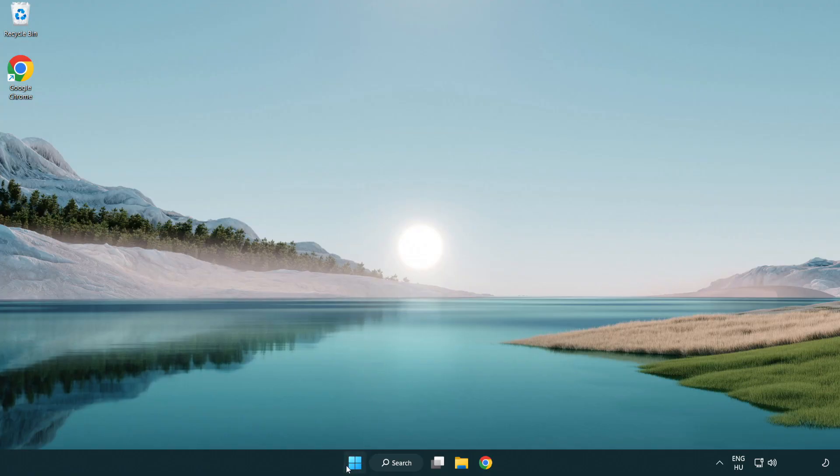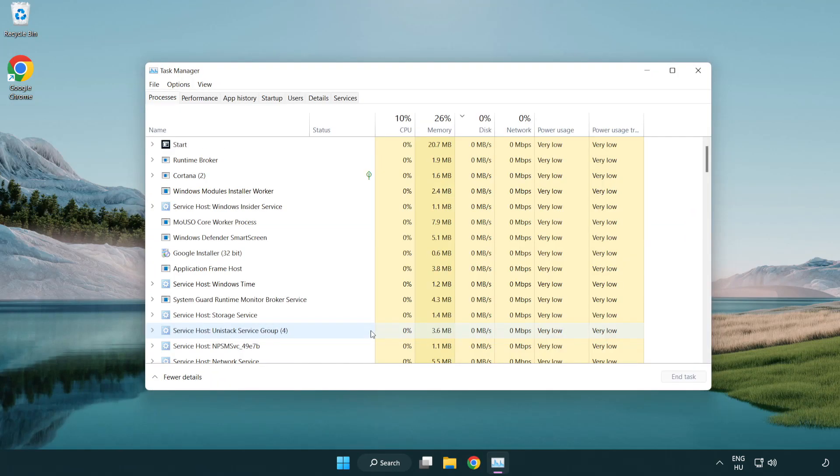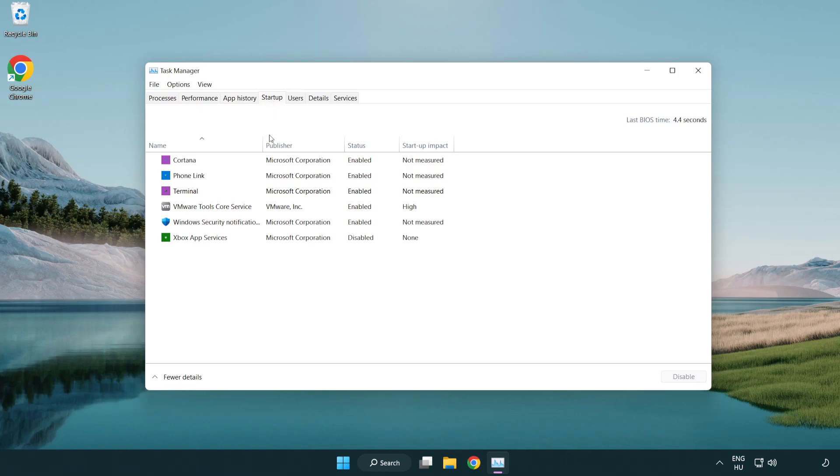Right-click the Start Menu and open Task Manager. Click the Startup tab and disable any unused applications. Then close the window.